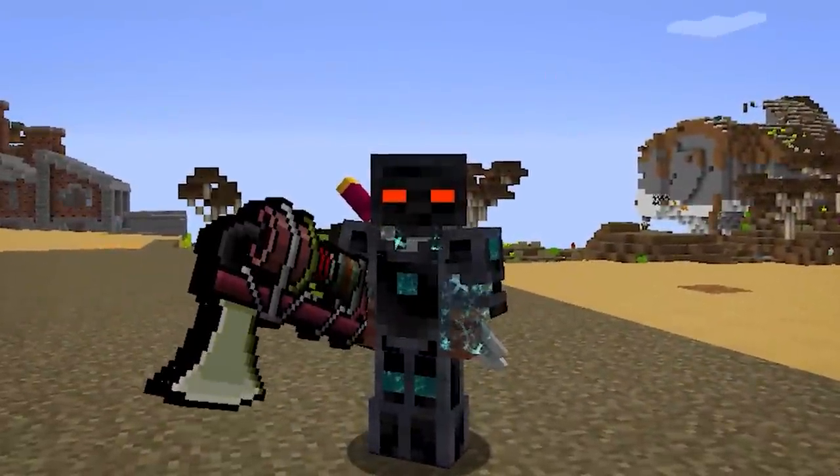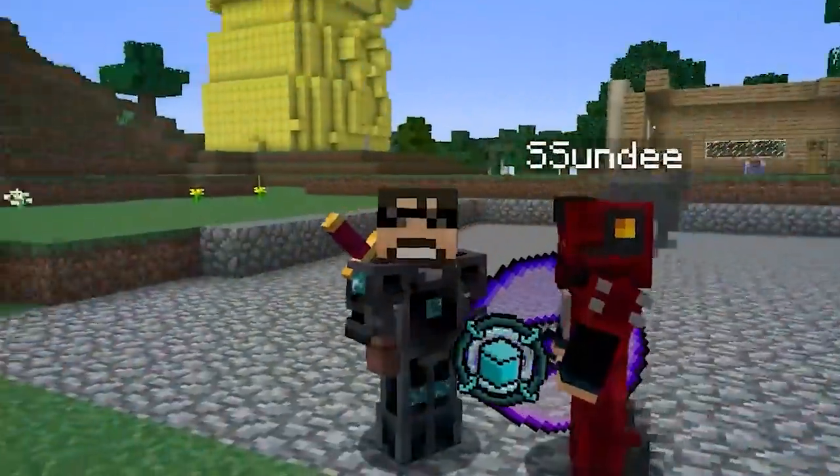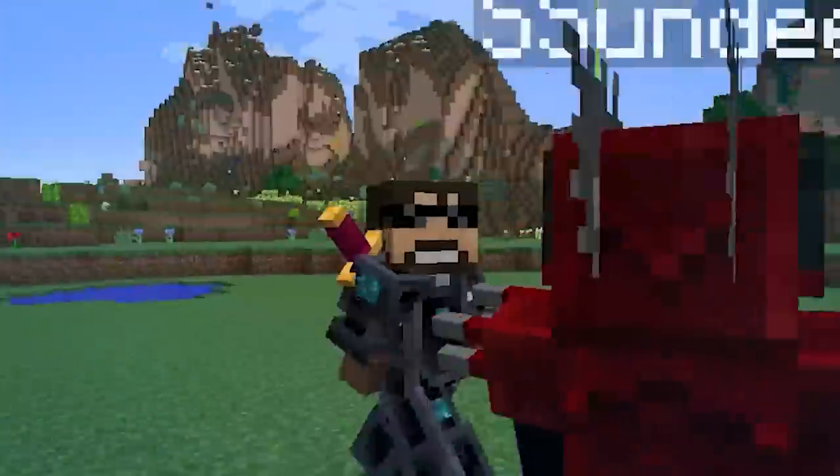In today's episode of InsaneCraft, we use the Lost Infinity Stone to create the Head Collector Axe, which has the power to take players' heads, allow us to wear them, and get some pretty awesome powers from doing so.